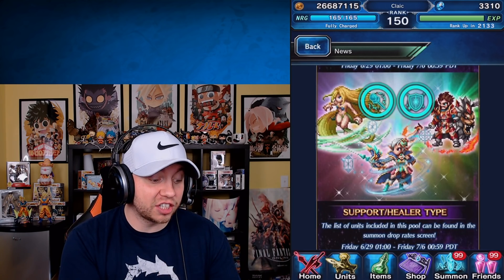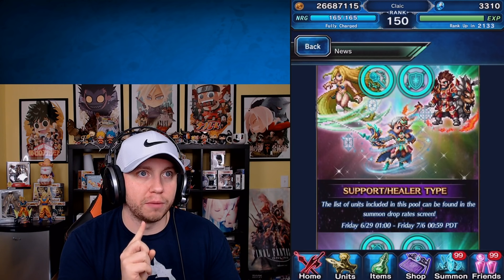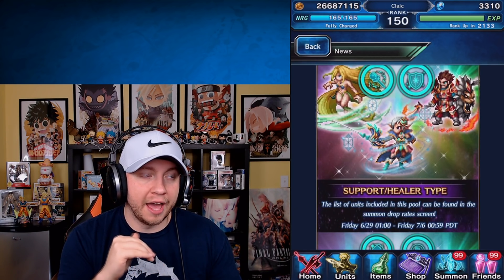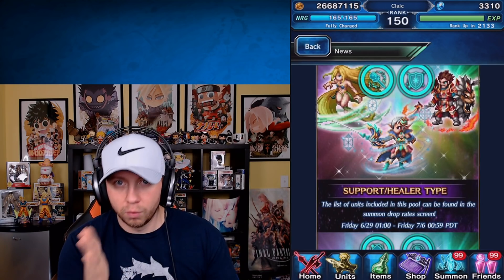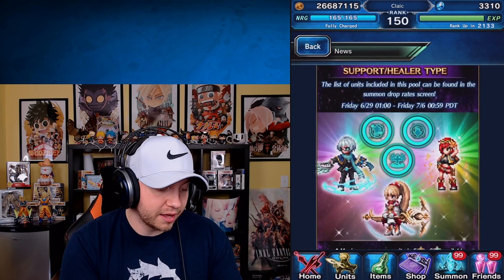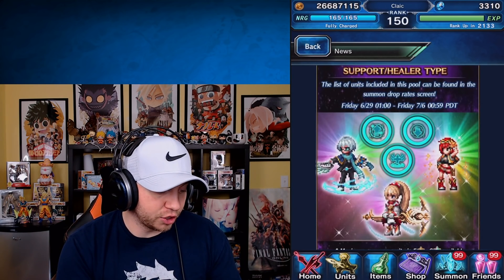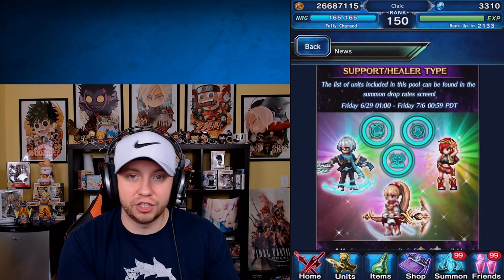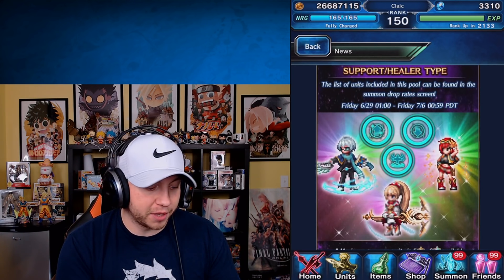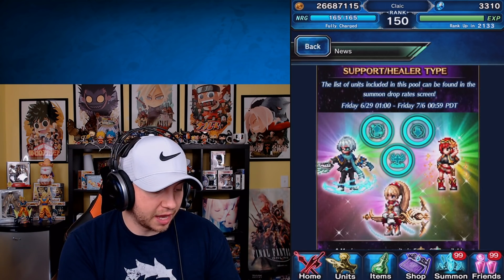I thought it was going to be weekly, but this is all in one week you guys can do this, which is actually kind of cool. And then the support healer type, which seems super tasty to me, because support healers are very strong in this game. You can see they have both CG Lid, CG Nickel, and Ayaka. CG Fina is probably going to be on that — you'll have to look at the drop rate screen when it comes out.